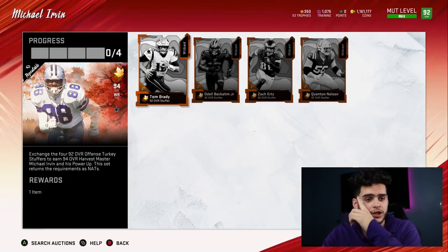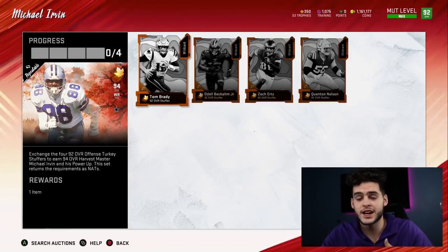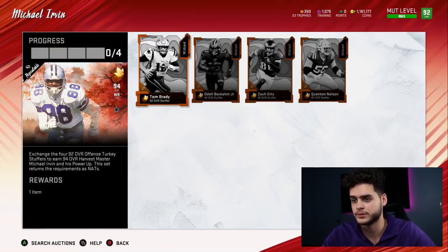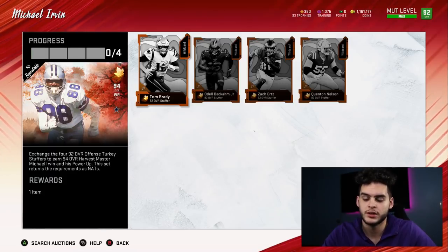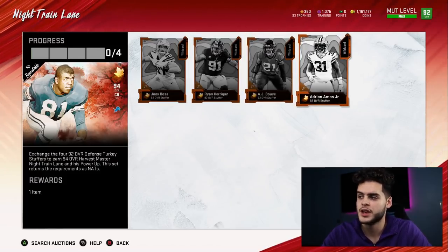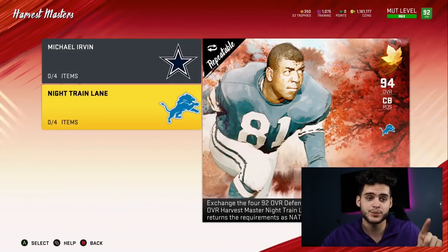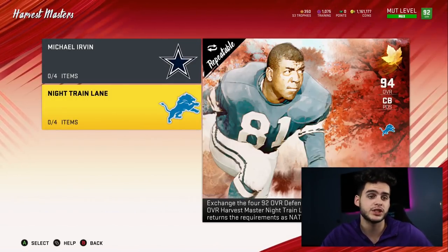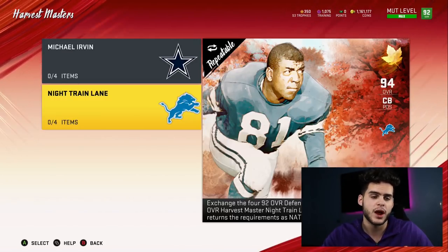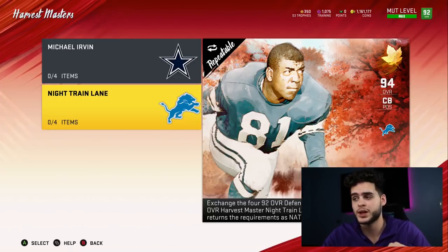For under 270,000 coins you can get four 92 overalls, which I think is a great deal. The reason it doesn't work for my team specifically: Tom Brady won't start for my team, Odell Beckham Jr. can't start, Zach Ertz would only be a backup, and Quentin Nelson would be the only starter. Defensively I love Joey Bosa, but I won't start Kerrigan, Bouye, or Amos since I already have Tillman, three corners, and both edge spots filled with Von Miller and Lorenzo Taylor. So none of these sets are worth it for me because I don't want the NATs and you can't quick-sell them this time the way we could last promo.